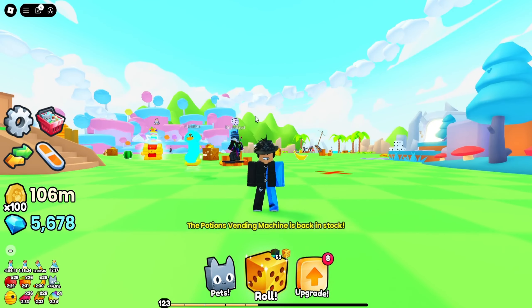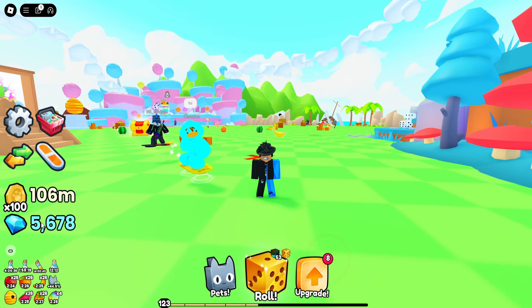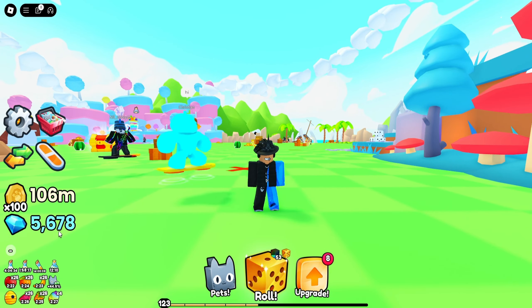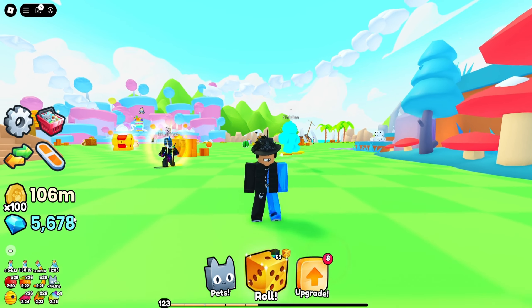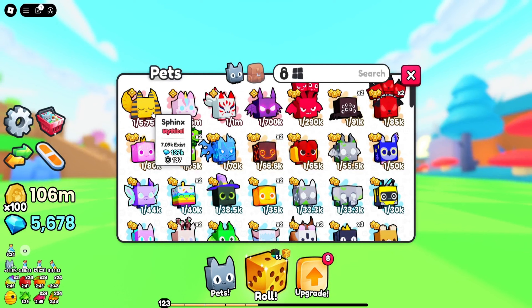Also, you may have noticed I did sell some pets for gems. As you can see, I got around 5.6K in the trading plaza — I basically just sold my pets for very cheap and got a lot of gems from it. Overall, the pets I've gotten over 24 hours, I think they are pretty good.